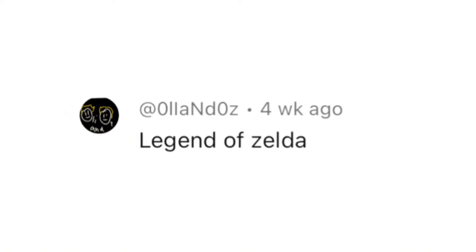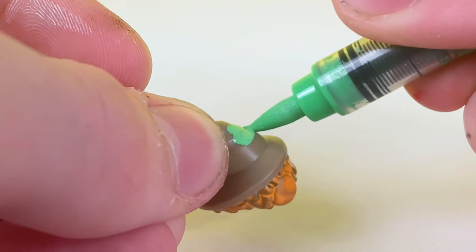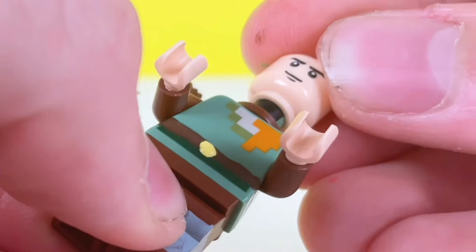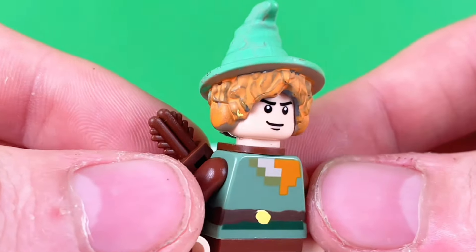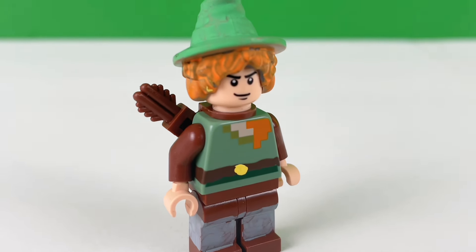LEGO just released a Zelda set and it's questionable. A commenter wanted me to make Link from the game. I painted his legs, torso, hair, and hat to match a reference picture. This was a long process, but I wanted this minifigure to be the best one I've ever made. After finishing it, I agree — one of my favorites so far.